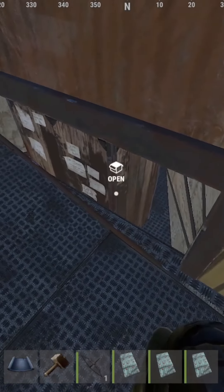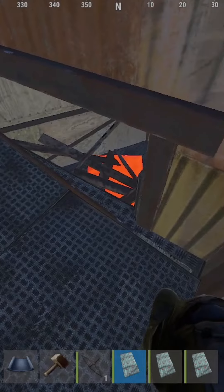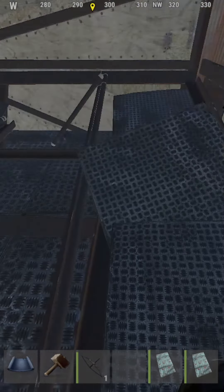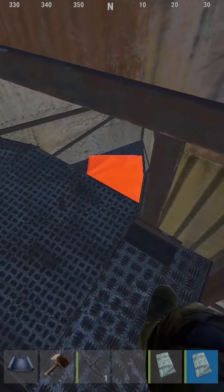Loot rooms and ramps seem to be the new meta that people are following, but if you have the Summer DLC you can actually bypass them by placing your bag down and getting inside. Even without the ramps, as you can see, you can still get your bag inside.